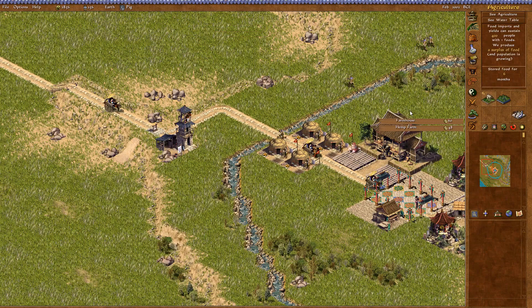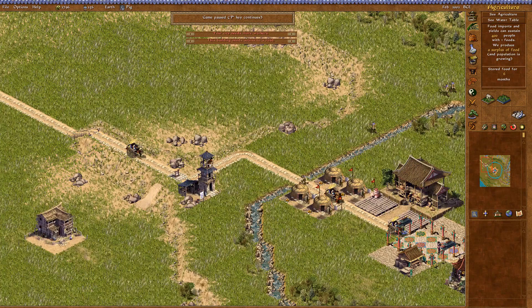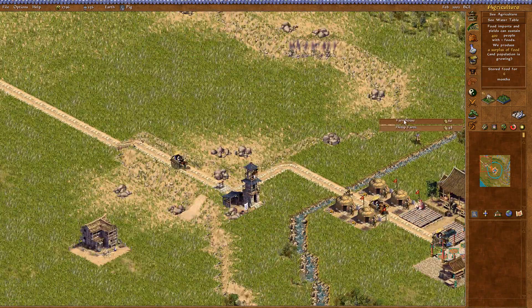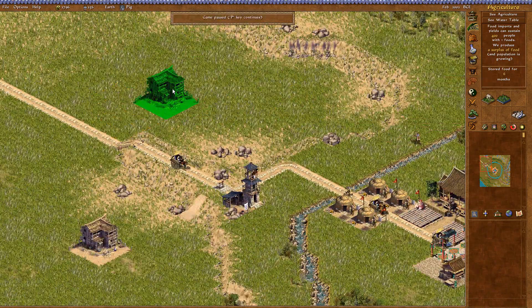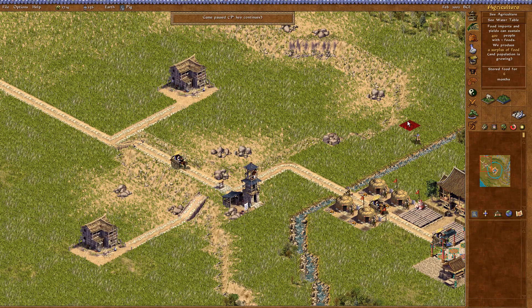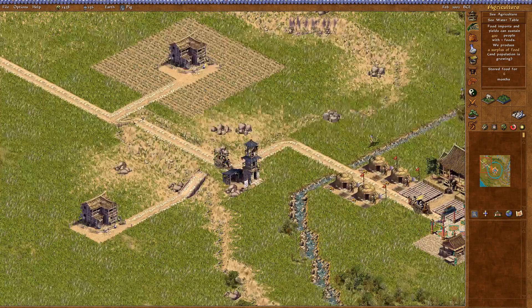So let's just put down a farmhouse. Farmhouses can have multiple crops growing on them, which is really useful. We're going to put two millet farms — one here and one over here — and a couple of hemp farms. Farms have to have a three-by-three square around them to be able to give food. We'll just unpause the game and put the food down like so.